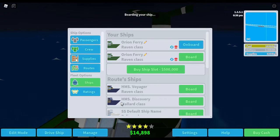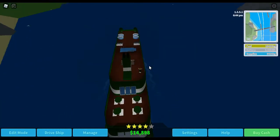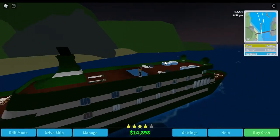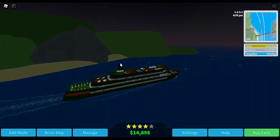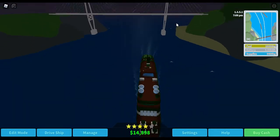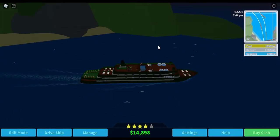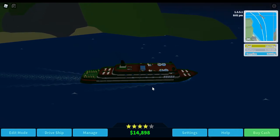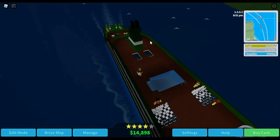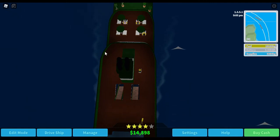Now my next ship looks very similar, but one of the main things - can you spot it? Yes, the smokestack is a curved smokestack. The reason I chose curved is not because it looks better - I don't think it looks great. It's because the first ship I ever got, I deleted the original Harrow class that you originally get with just staircases, deleted the smokestack, and then as soon as I had enough money I put two curved smokestacks.